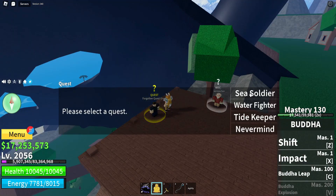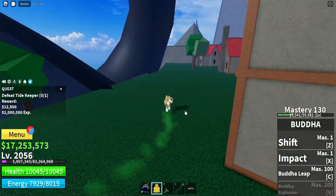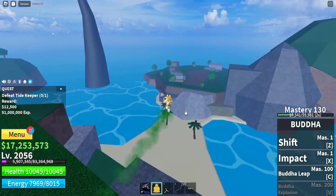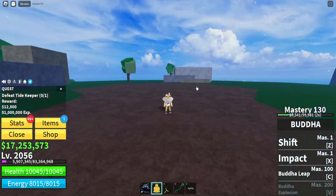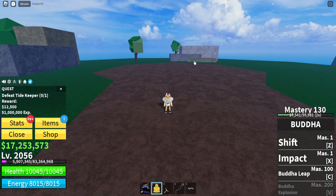After we set our home point, you can also get the Tide Keeper quest here if you'd like to, just for some extra EXP. And now we're going to go to actually where the boss spawns. This is where the boss is supposed to be, but he's obviously not there, so I'm just going to use Robux to spawn it.